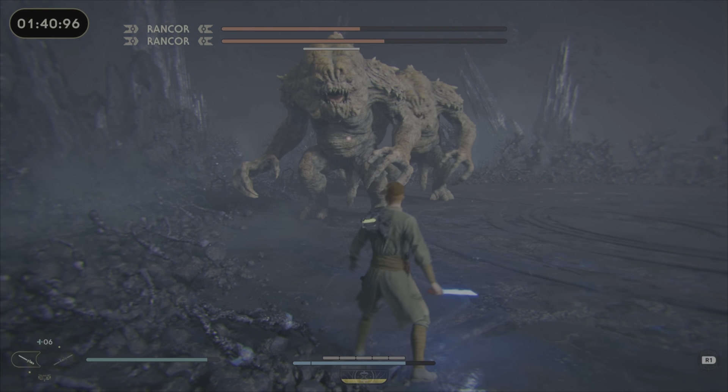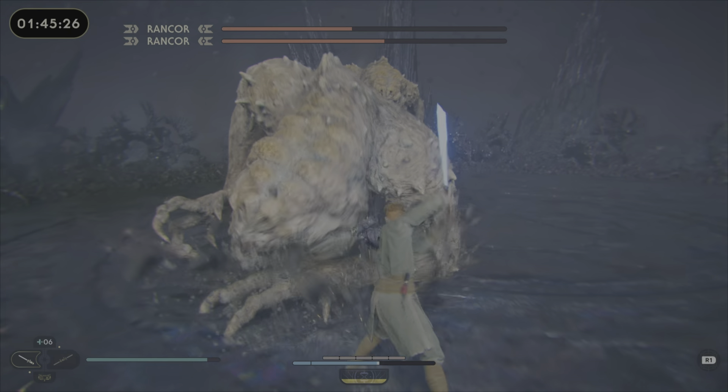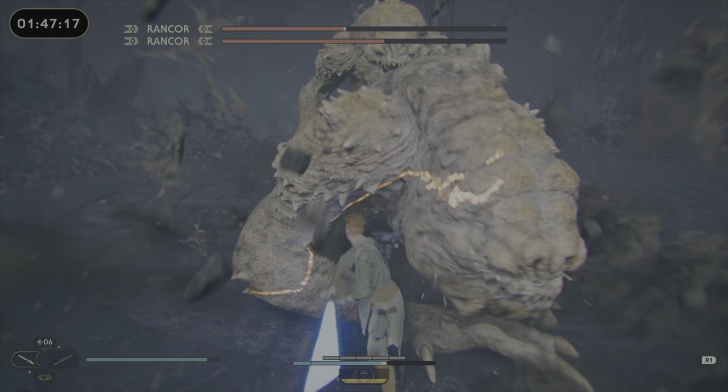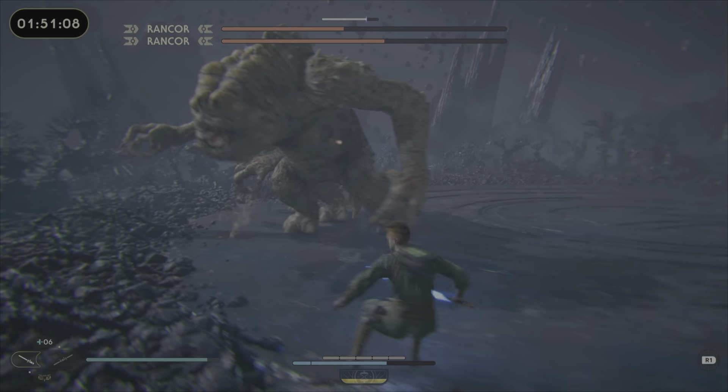Usually after that jump, he'll do a charge — he didn't do it that time. The lightsaber throw is super good. I also have the charge throw; if you have time to pull that off, I would. One or two hits there, because if I wasn't careful I would have got grabbed by the unblockable.